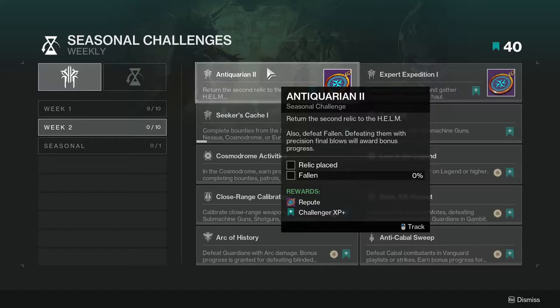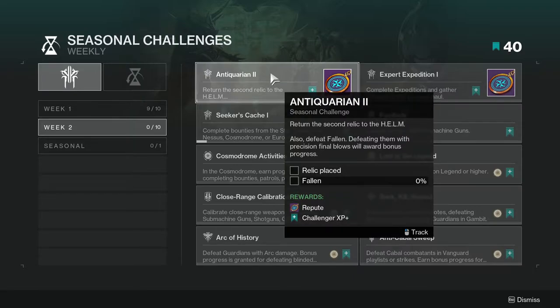The first challenge is Antiquarian — return the second relic to the Helm, and defeat Fallen. Defeating them with precision final blows will award bonus progress, so make sure you're getting those headshots.